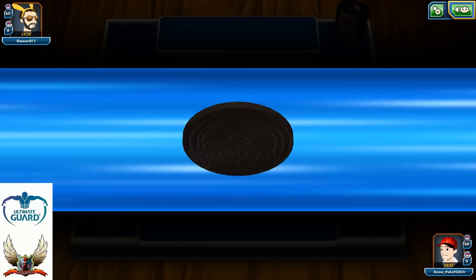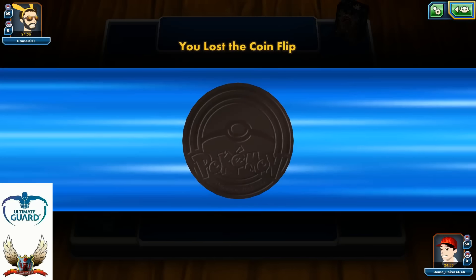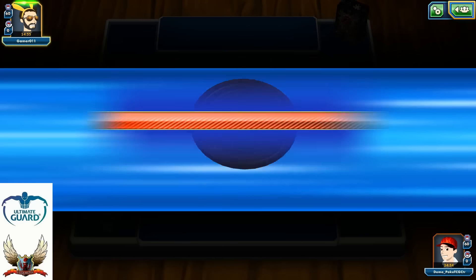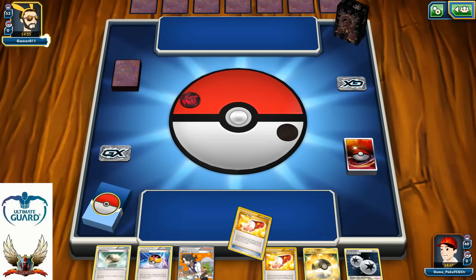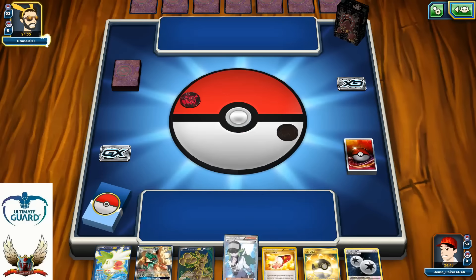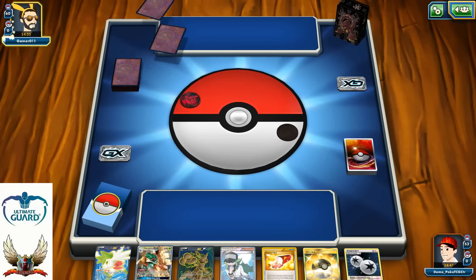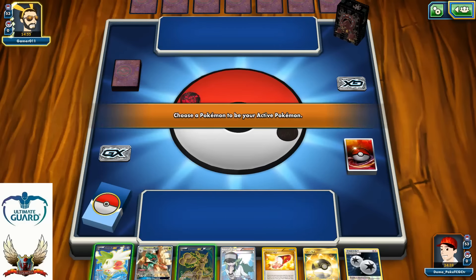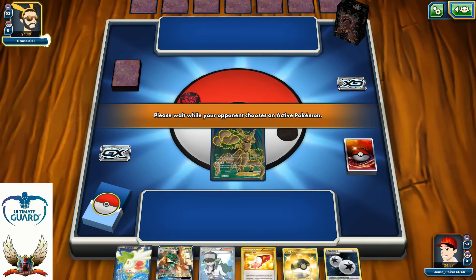I'm going to call heads — a standard procedure. I'm going to lose the coin flip as usual, and we'll try to beat my opponent with Trevenant EX Retreat Lock. I have a perfect opening hand. I really love it. Trevenant EX with the Dark Forest — you should be afraid of this beast.